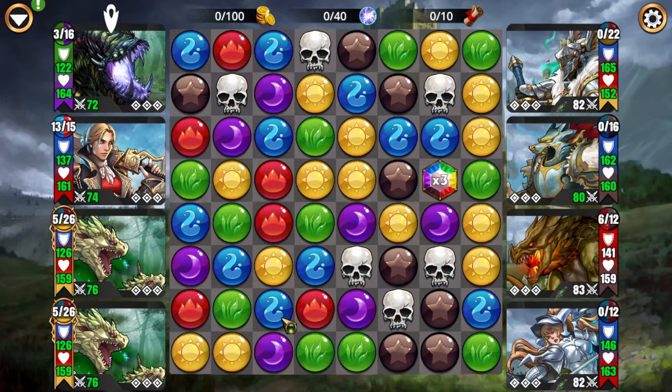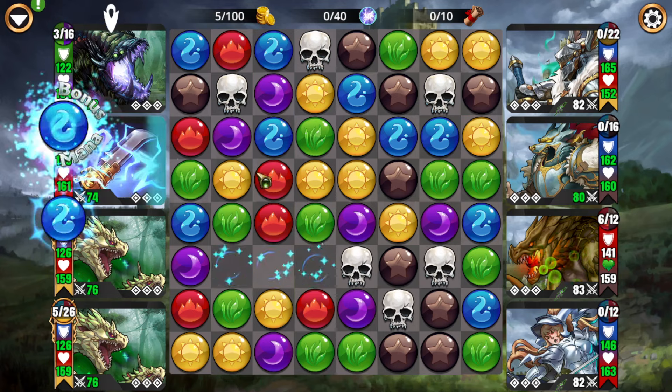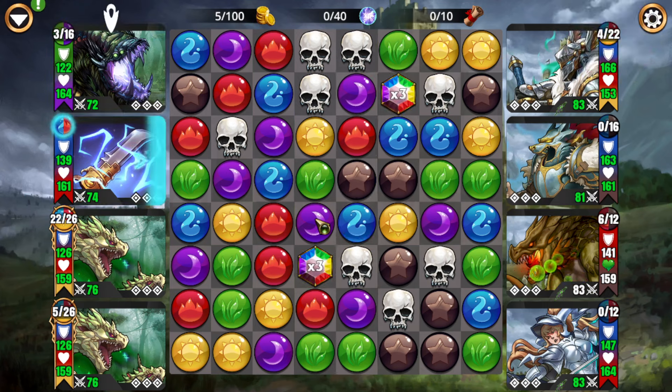It's also a decently cheap team — ignoring the two Mythics, which are both available right now in the drop table and you can potentially get double at the same time, it's just two Legends: Vinoxia and Tesla. Both Legends you would generally already have, particularly Tesla. Vinoxia, I don't feel like as many people rush it, but it is pretty solid true damage. In this context of this kind of team, it would definitely encourage me to use it a lot more.